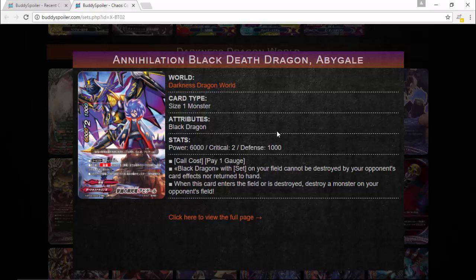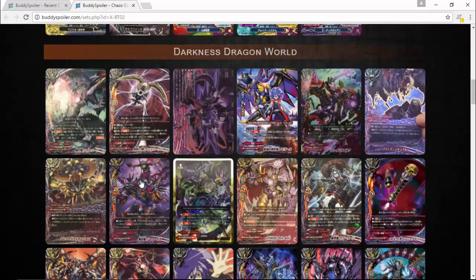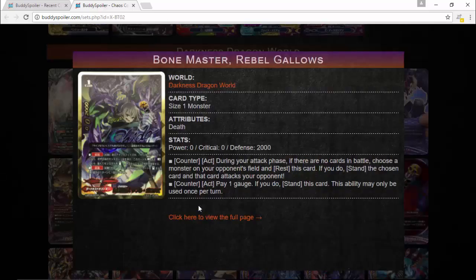We've also got Bone Master Rebel Gallows, which has a really interesting ability. It's a size one monster, death zero, power zero, critical one, only 2000 defense — so you think it wouldn't be too great. But during your attack phase, if there are no cards in battle, choose a monster on your opponent's field, rest this card, stand the chosen card, and that card attacks your opponent. Then as a second ability, counteract: pay one gauge to stand this card, once per turn.